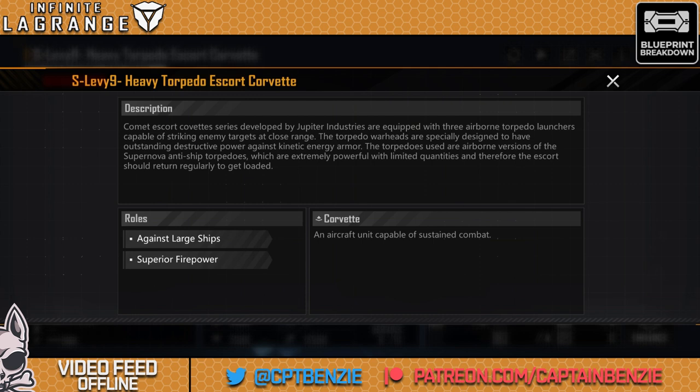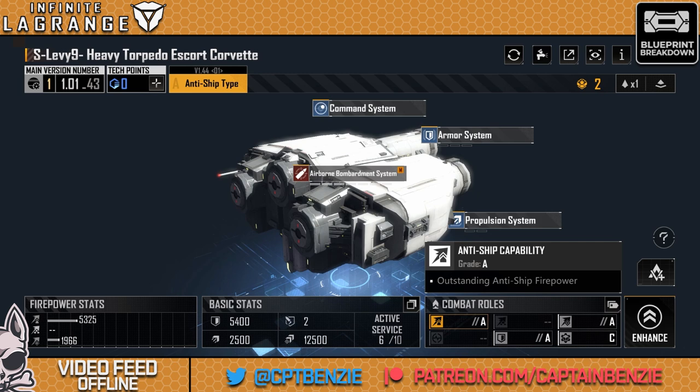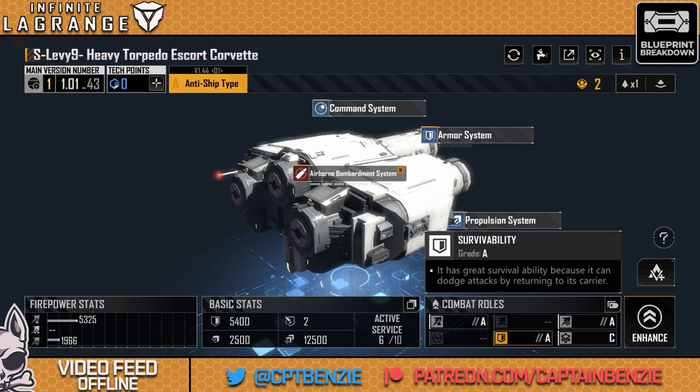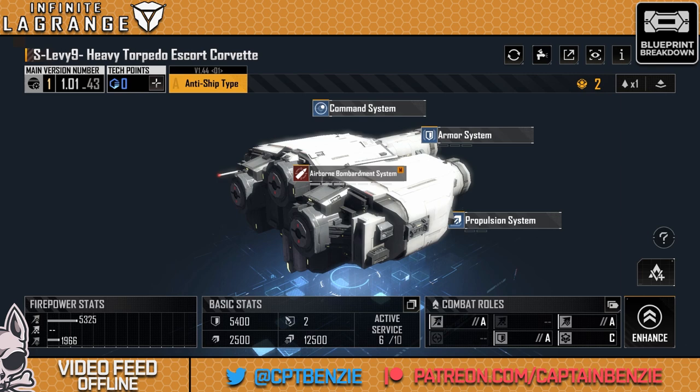If we go across to its combat roles, the Comet Escort Corvette series developed by Jupiter Industries are equipped with three airborne torpedo launchers, capable of striking enemy targets at close range. The torpedo warheads are specially designed for outstanding destructive power against kinetic energy armor. The torpedoes are airborne versions of the supernova anti-ship torpedoes — extremely powerful with limited quantities — and therefore the escort should return regularly to get reloaded. Its roles are against large ships with superior firepower. They only give it an A for anti-ship capability; I strongly believe this should be an S.